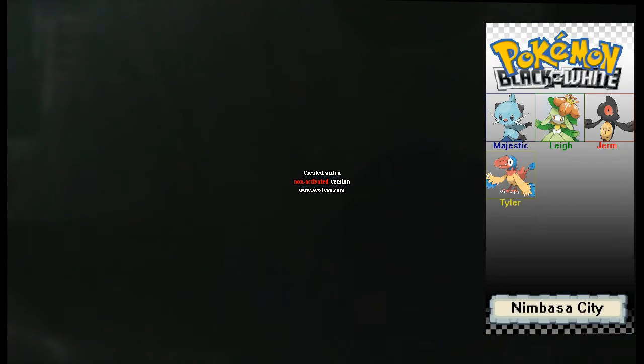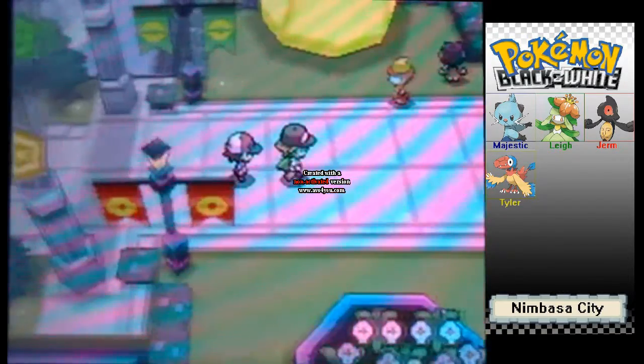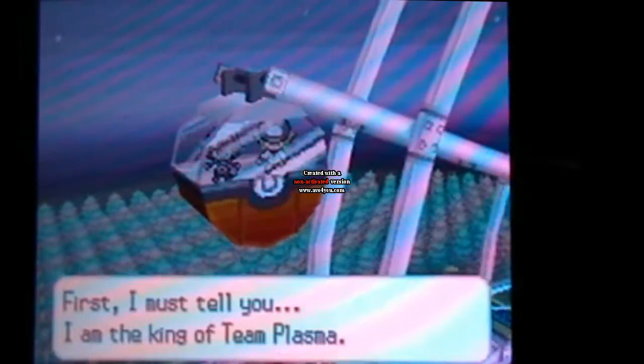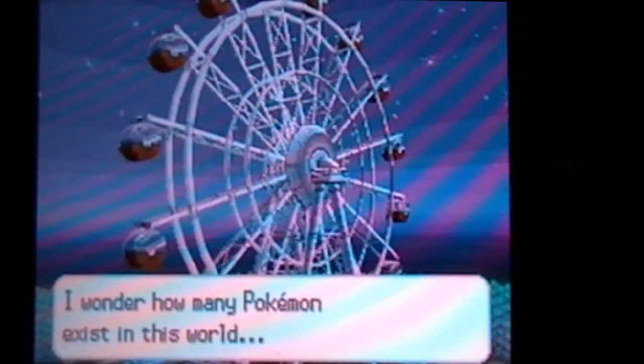I'm going to switch up my Pokemon and actually lead with Lee. You'll see why. We're going to head through here where the gym is in Nimbasa City — we're going to find N here. He's going to take us past the gym to the Ferris wheel, so he's going to go on a romantic Ferris wheel ride with me and tell us some stuff in an unskippable cutscene. He is the king of Team Plasma, which is sort of a plot twist in Pokemon games. It's kind of lame, but whatever.